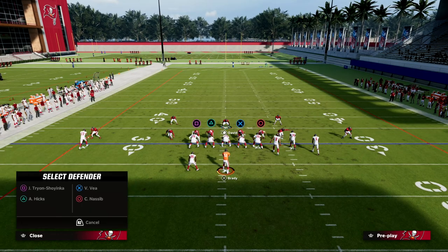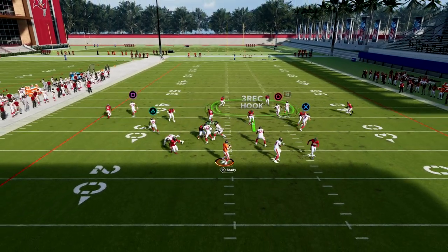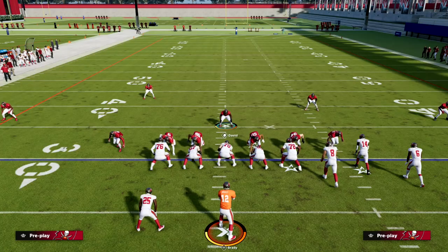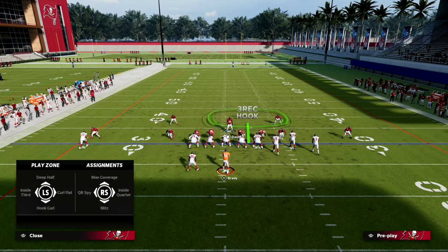With this defense I do recommend using edge threats on the outside — they get really fast shed animations. You can see how fast Devin White is getting shed wins here, and he doesn't even have any abilities; he's just a good pass rusher. When you put a great pass-rushing linebacker in that position, it makes the defense that much better.